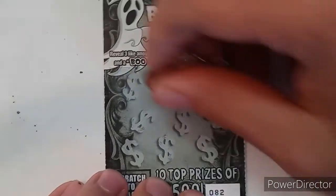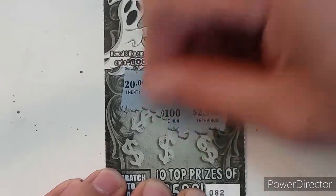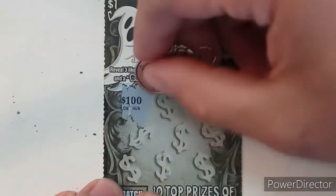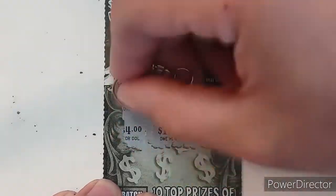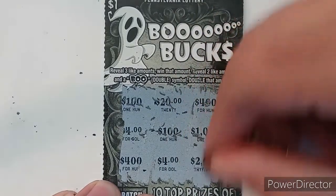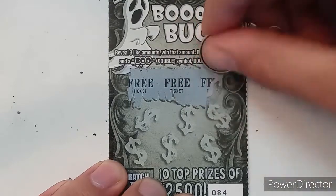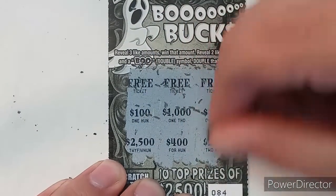Ticket 82, back to back to back: 25, 2, 22, 25, 100, 100, 100, 200, 40, 40, 20, 500 — no winner on that one. Ticket 83: 120, 120, 400, 400, 100, 100, 100, 400, 400, 400, 45 — no win. Last ticket on the Boo Bucks, ticket 84: free, free — look at that, real quick — so another one dollar winner. Three back on the ten.